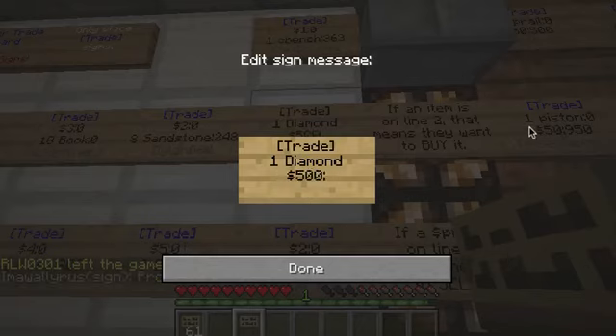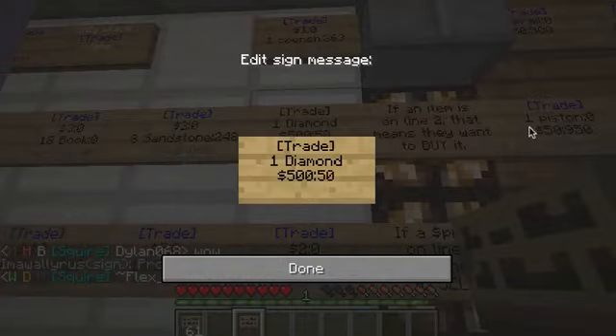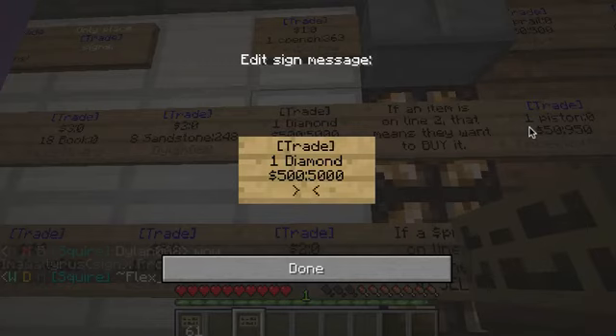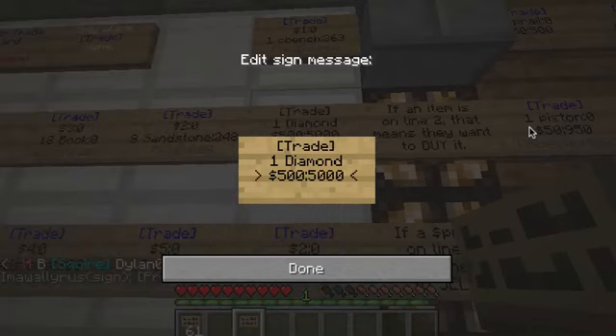Then we tell it how much we're willing to pay: I will pay $500 for a diamond. Now you do have to put a colon after the price this time. You need to tell it yes, I'm spending $500 per diamond — but how much am I willing to spend total? In this case I will invest $5,000, which is 10 diamonds I can buy. So you've got trade, what you're buying, how much per item with a colon, and then how much total you're spending. Click done.